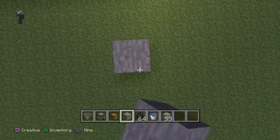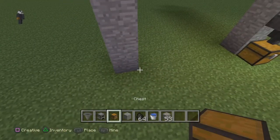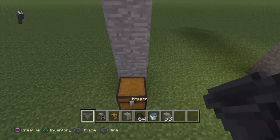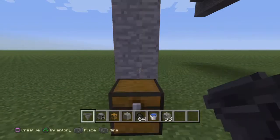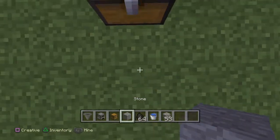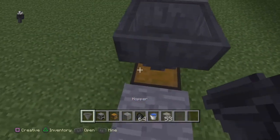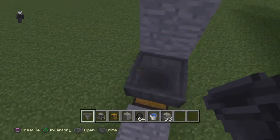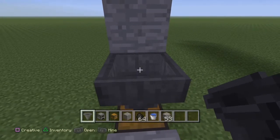I'll go ahead and do the water part first. The first thing you do is put your chest down — you have to be crouched. For those who don't know, you have to be crouched to be able to place a hopper onto or into a block.